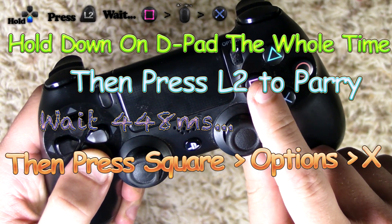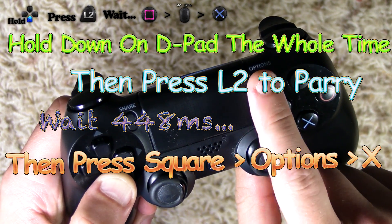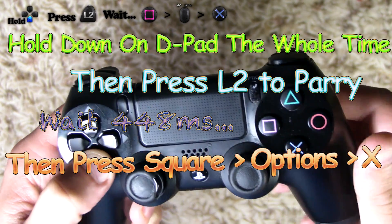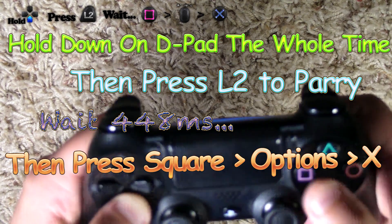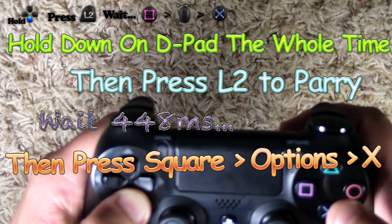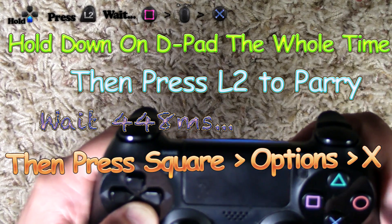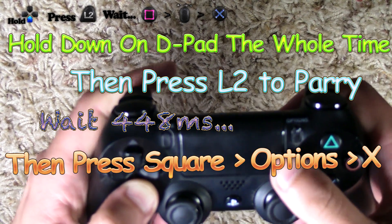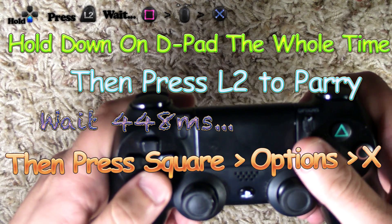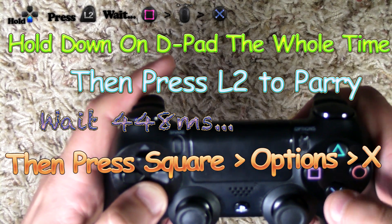Let me show you the combo, then I'll show you my technique that's way better. So what you're gonna do is hold down on the directional pad at all times, press L2 to parry, then press square, options or the touch pad, and then X. That is the combo. I'm gonna show you a couple different techniques — different ways to hold the controller — because you have to time this thing perfect, exactly when to press the button, how to do it easier.